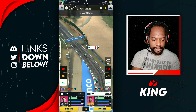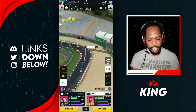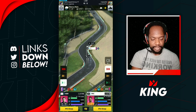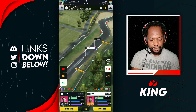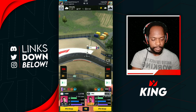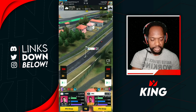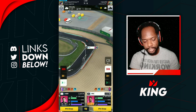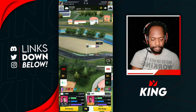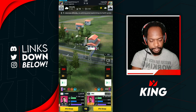Verstappen is way out in the lead so we focus on Ricciardo picking up positions. We boost him on the straight to get Russell — Russell is defending and Ricciardo is right on him. He goes down the inside around the corner — we got that position, glitched in front but we got it. All we need to worry about is working with Danny Ricciardo and making up positions. We get Sainz, and then Perez down the corner — got him.